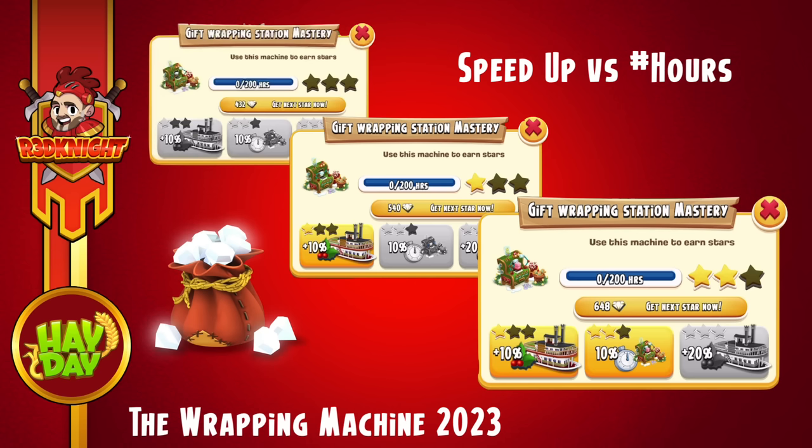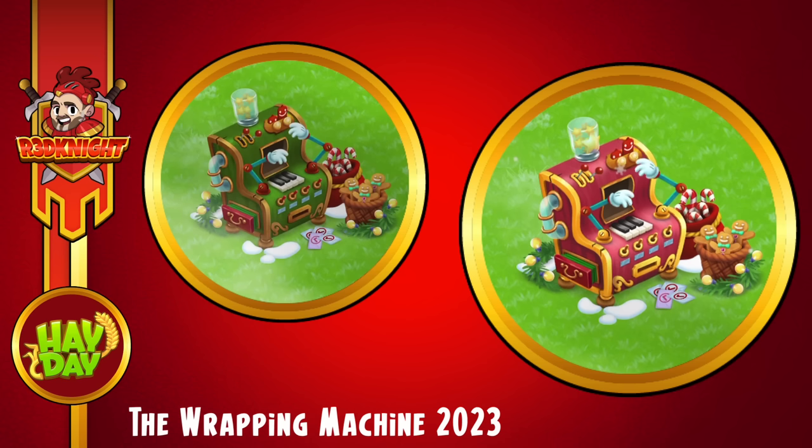In relation to the machine itself, there are a number of hours required to level up the machine. You can see in the image the number of hours it takes to get to each of the thresholds — the stars. If you want to speed it up, you can use diamonds, but that can be very expensive if you're doing it straight from scratch. Personally, I'm going to wait the hours. Once the machine is upgraded, it goes from a beautiful green to a beautiful red — I like this one, it looks very gorgeous. But I'm certainly not going to be spending the diamonds to speed up the machine this time.